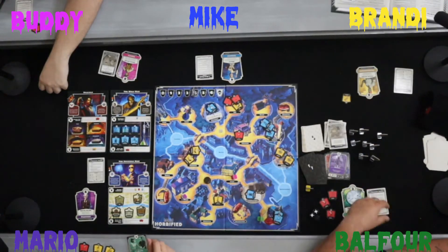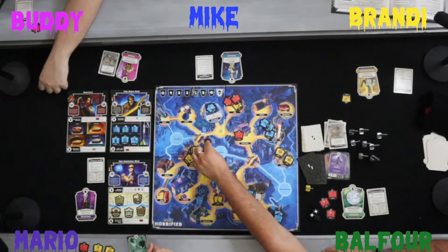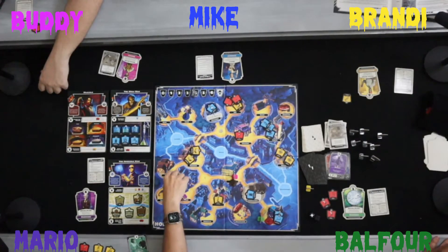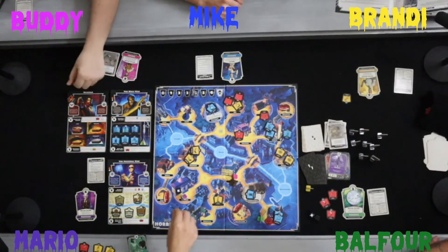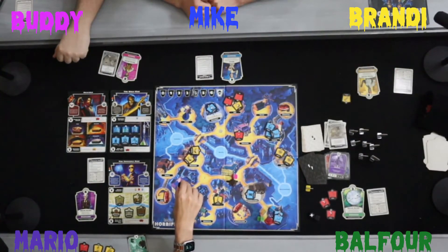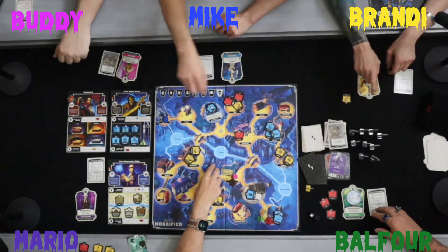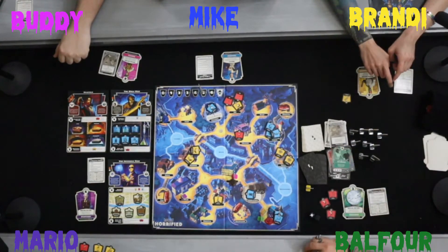Monster phase: three items. The event card — Come, Battle Wife — places the Bride two spaces toward Frankenstein and affects the Creature, Wolfman, and the frenzied monster. Wolfman moves two spaces and rolls one die. He's in a location with a hero who must discard a bear trap to avoid being hit. The Invisible Man moves toward the closest person and attacks with five dice, causing another defeat.